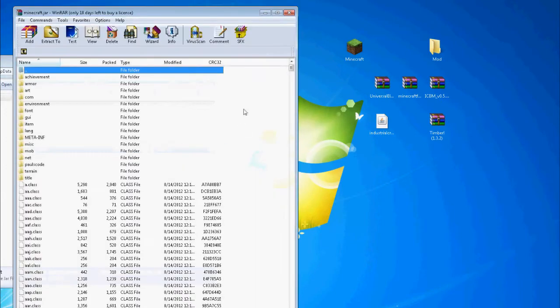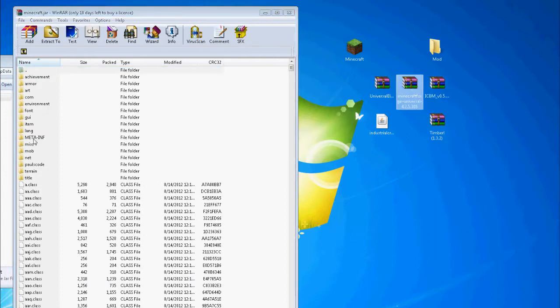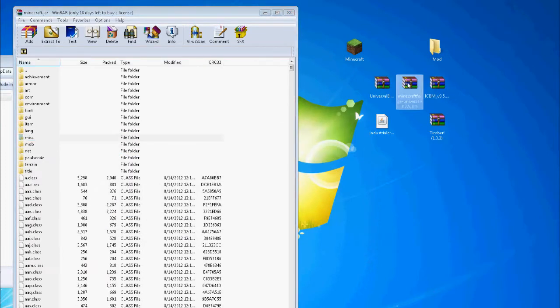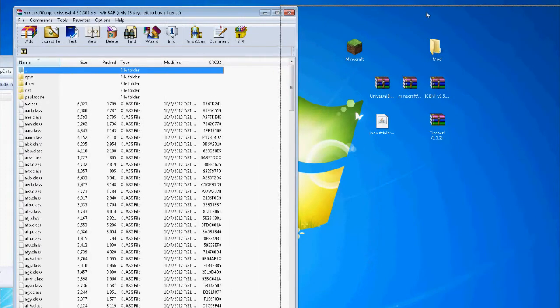You'll want to open it with WinRAR or 7-zip, or whichever program you use to open zip files. Then you're going to want to delete the META-INF, because it will screw you over afterwards if you don't.